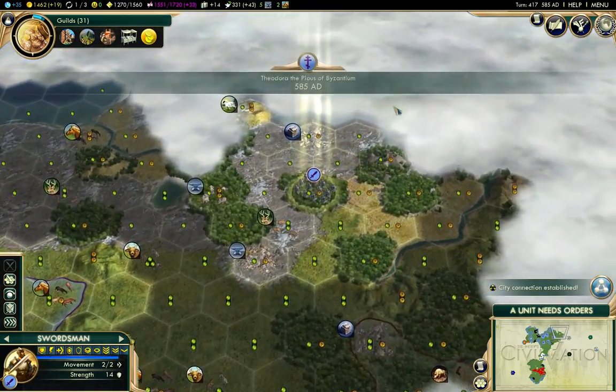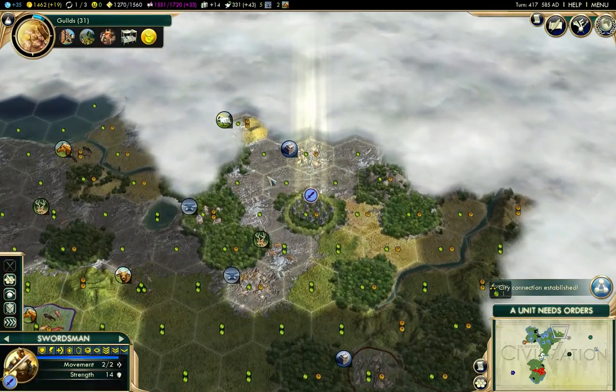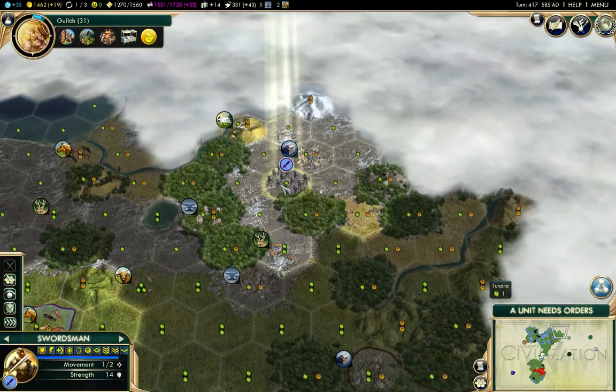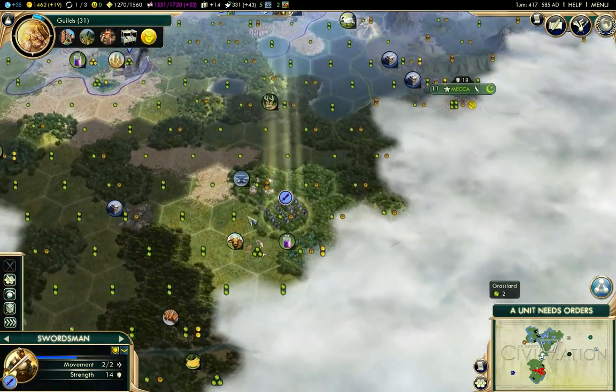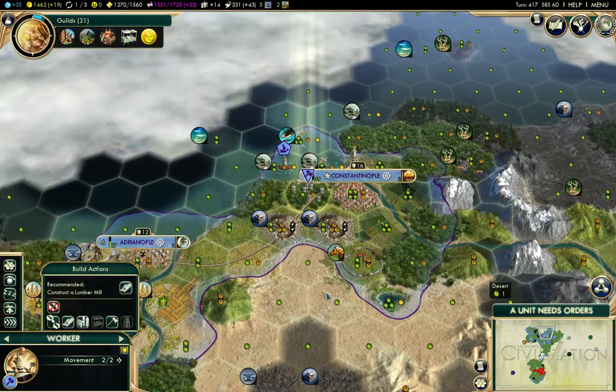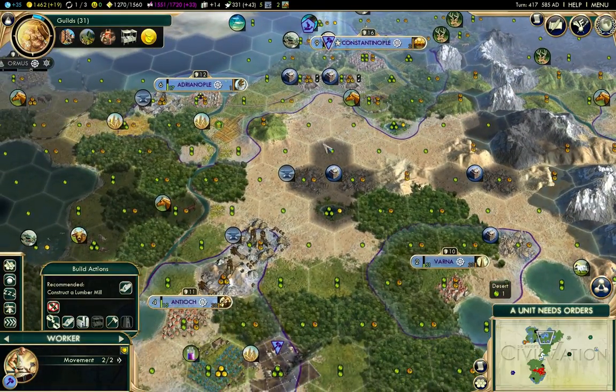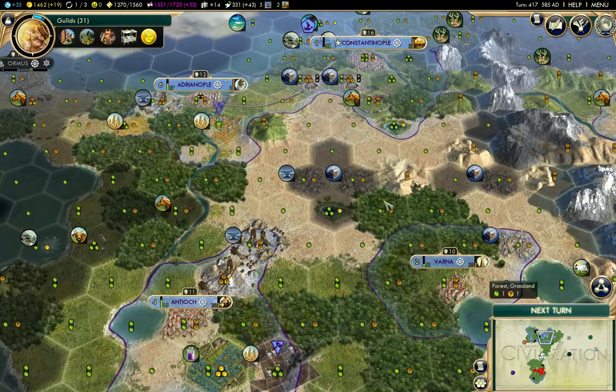But I'm going to have to start building things like Coliseums. City Connection established, that's good. So that's one City Connection established. Now, how was I going to come down here? I think I was going to come down that way, so I'll work on that connection.